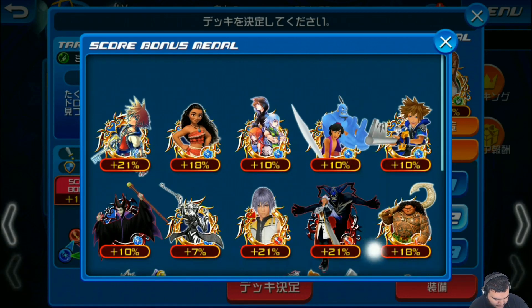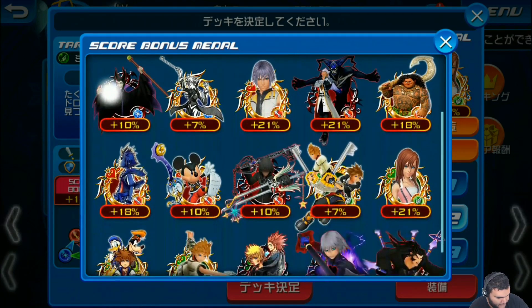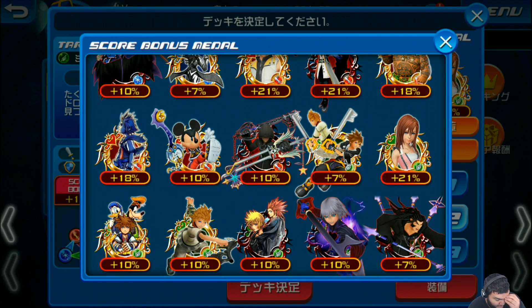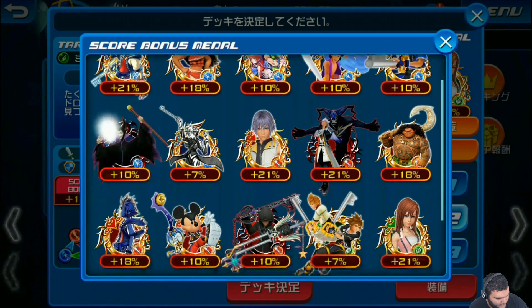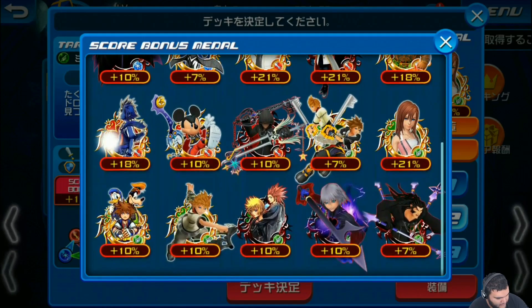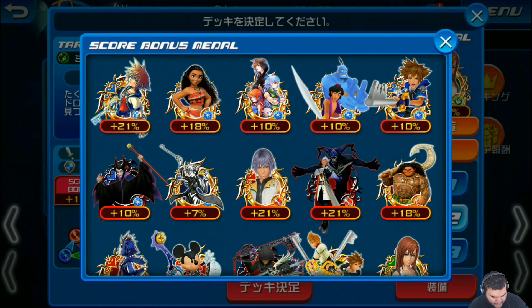The plus 21 medals are going to be Sora EX, Riku 0.2, and the new 0.2 Kairi — which I'll tell you about later. The plus 18s are going to be Moana and Maui. Those are the plus 18s.